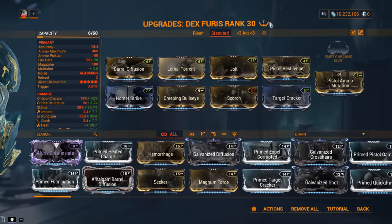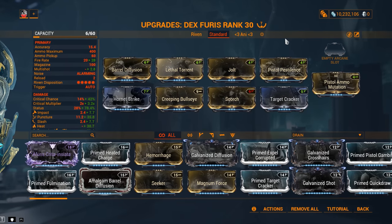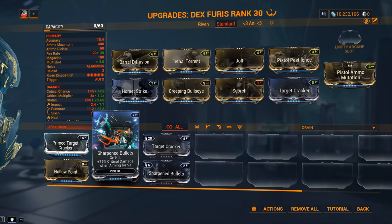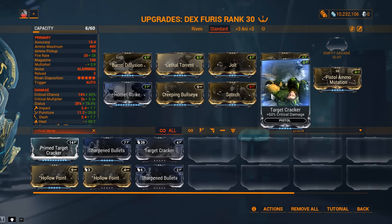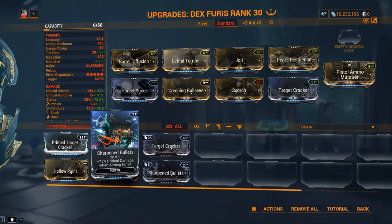Next up we've got Target Cracker, because in Warframe critical chance without critical damage is kind of pointless. You can also obtain both from outside sources — Warframe buffs, companion buffs, Warframe arcanes. There is one slightly more powerful option called Sharpened Bullet at 75%, but it's on kill, lasts 9 seconds, and only works while aiming. So if you enjoy hip-firing, it's really not going to be good for you — 75% versus 60%. For now we'll keep Target Cracker since it's the more constant option.